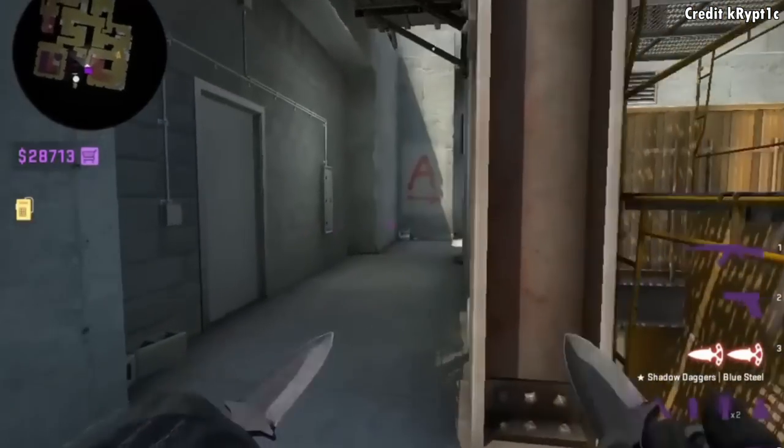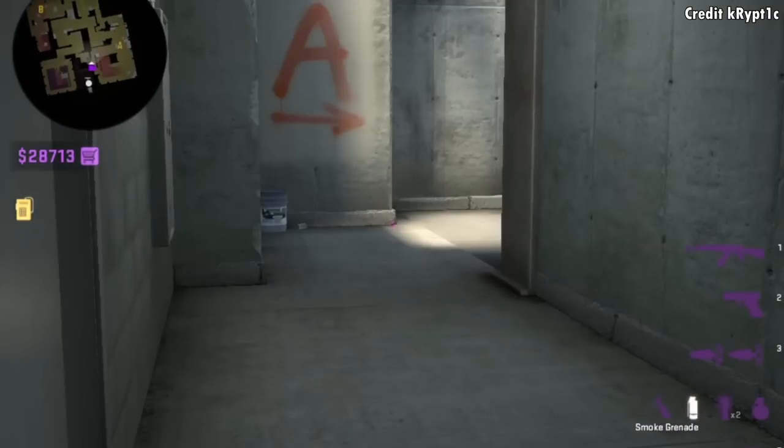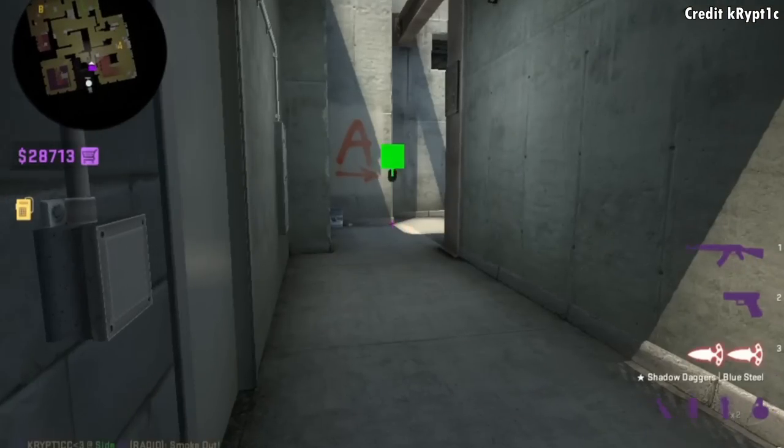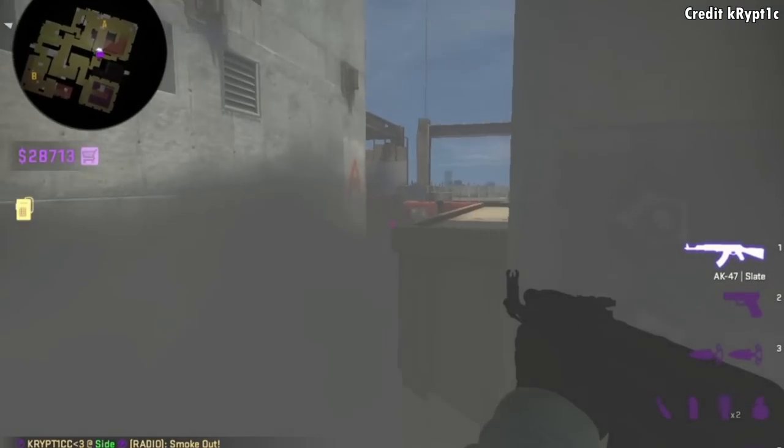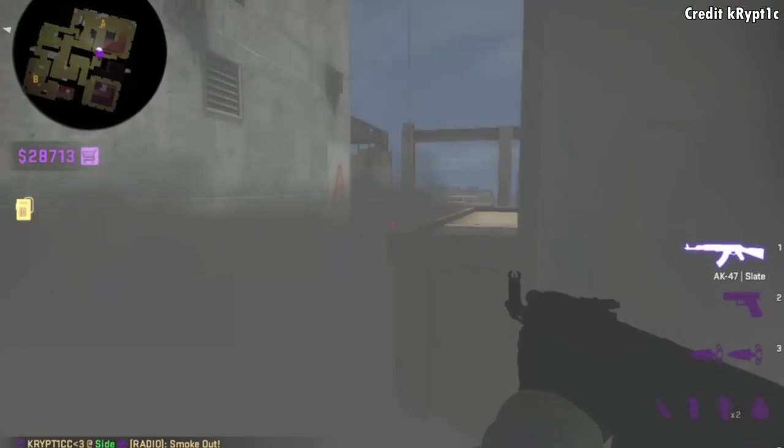If you have ivy control you can throw this smoke where you're tucked in this wall, standing aim right here, then left click throw. And then you can have a teammate boost so you can see all of the smoke towards site and headshot.